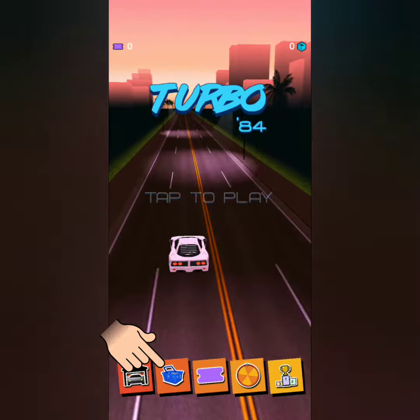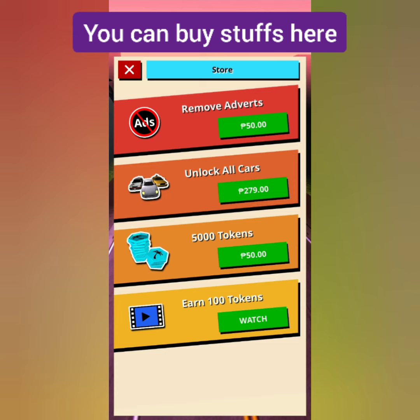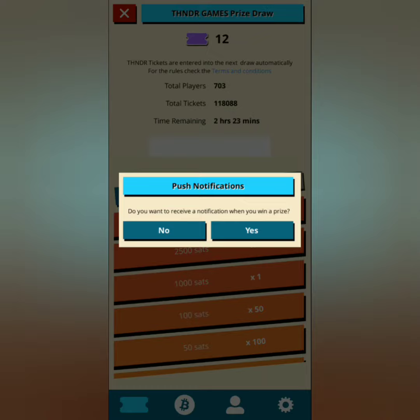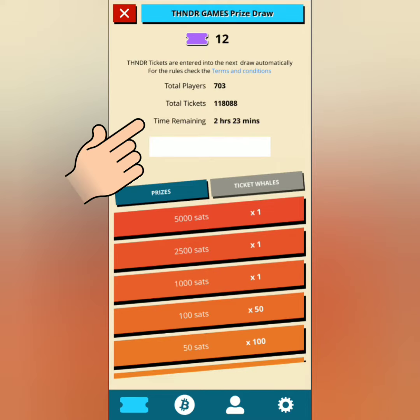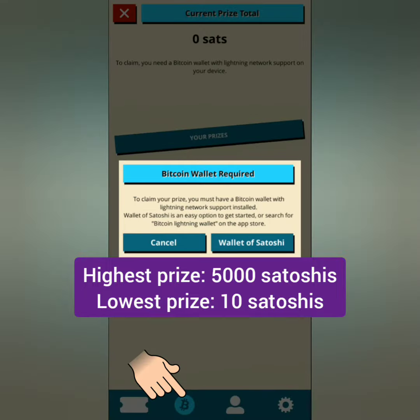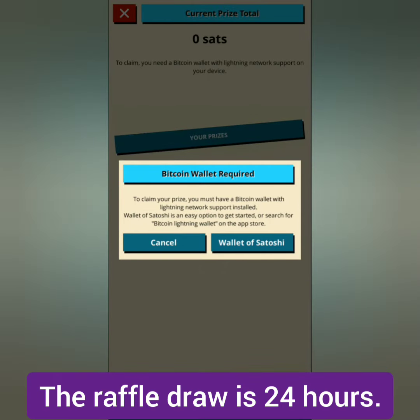In the garage you can upgrade your car, and you can buy stocks in the store. In the ticket section you can see the number of tickets you have, the total players and tickets, and the time remaining for the next raffle draw. The highest prize is 5,000 satoshis and the lowest prize is 10 satoshis. The raffle draw is every 24 hours.